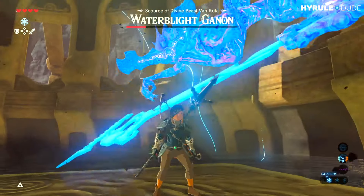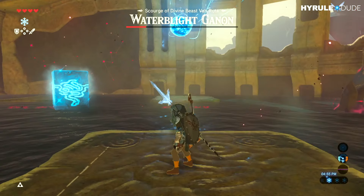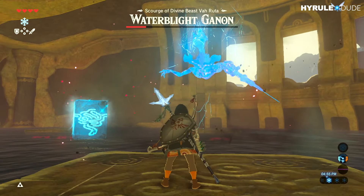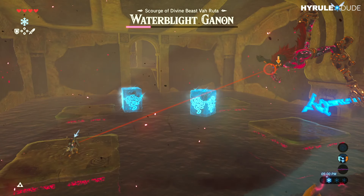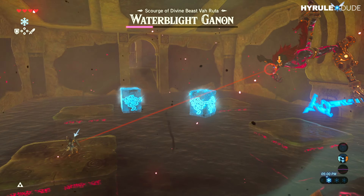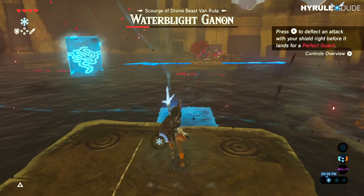At this point, Water Blight is going to use the laser beam on you. You're going to have to take out your shield and deflect it at just the right time by pressing A, which will then bounce the beam back to Ganon, dropping him to the floor again for you to unleash your final round of attacks.